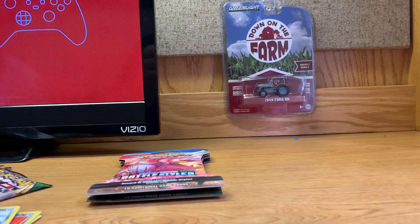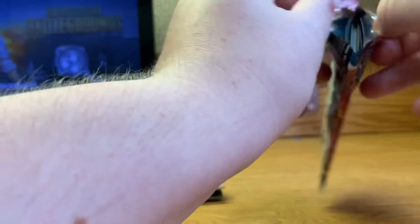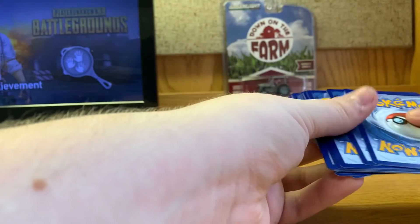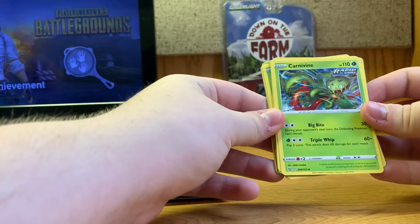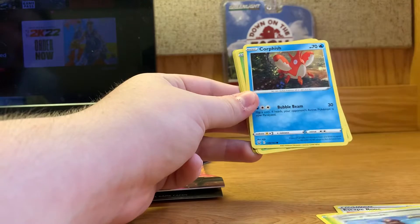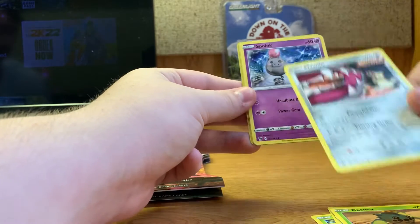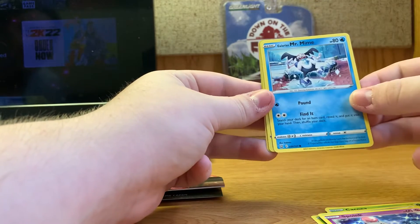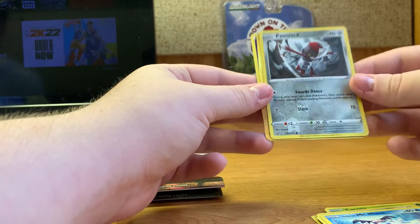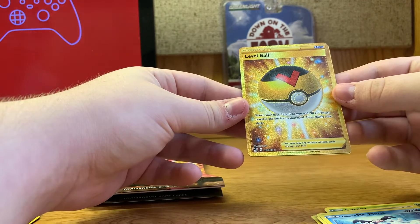Loading the pack for you guys off camera, just couldn't get this one open. We'll try three to the back for this one. We have the Rapid Strike Carnivine, the Escape Rope, Tower of Waters, the Cacnea, the Mawile, Spoink, Galarian Mr. Mime, and a Pawniard reverse holo.